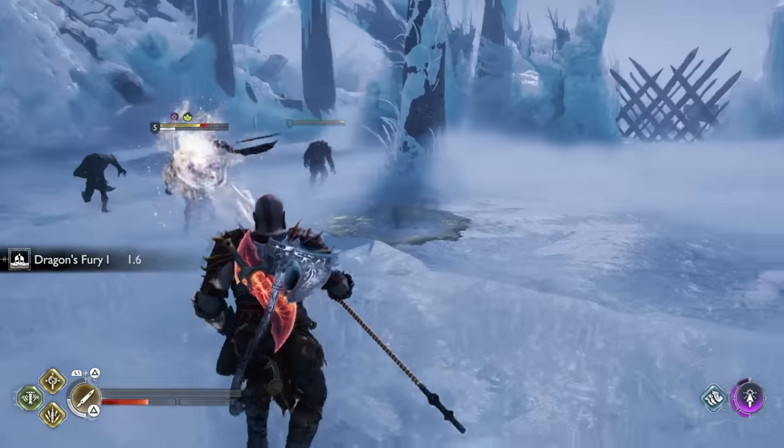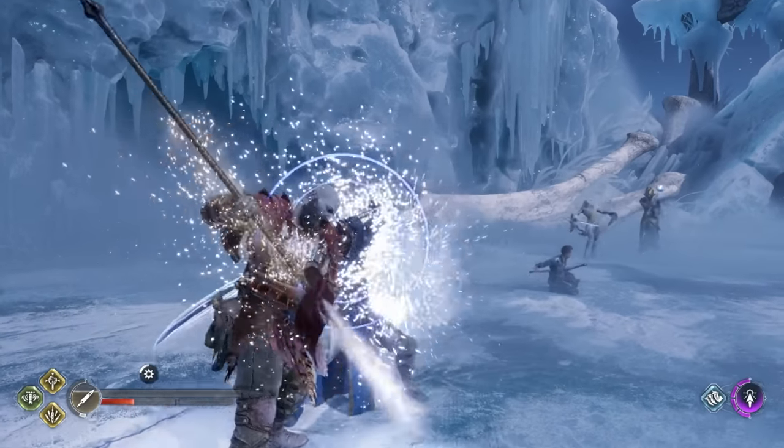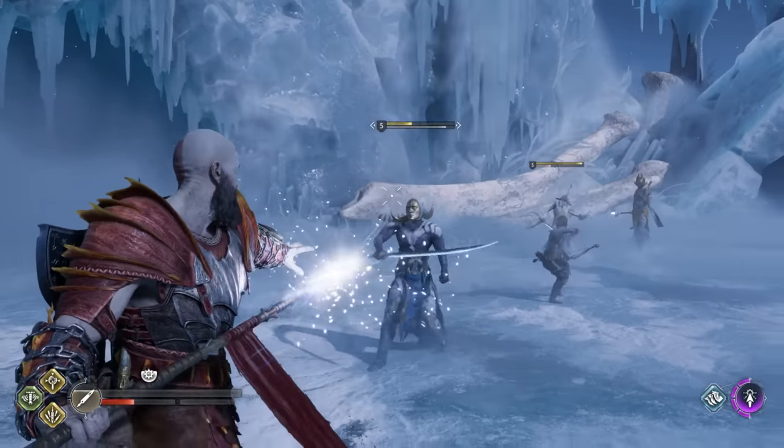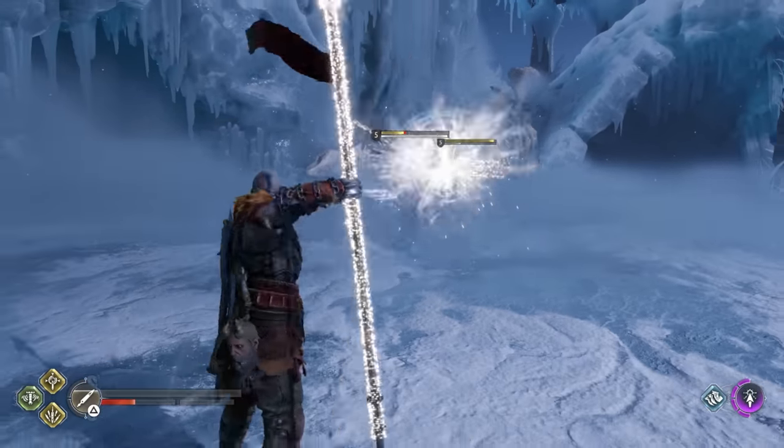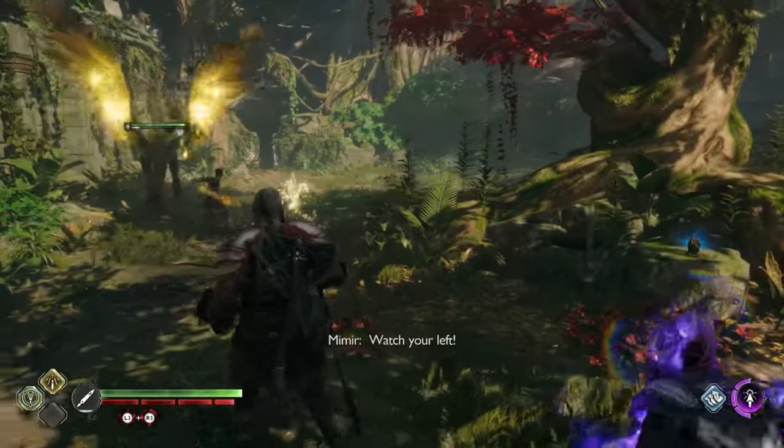That said, sticking an enemy with a Bifrost spear and then detonating it by tapping Triangle can deal a large amount of status buildup depending on the enemy's resistance. In fact, this is also a good way to apply other elemental statuses like poison, burn, frost, shock, and even light siphoned from elves. Don't bother holding Triangle as it won't provide any more elemental buildup than a tap. Finally, we have shock, and again you can use spear siphoning to gain access to this element.